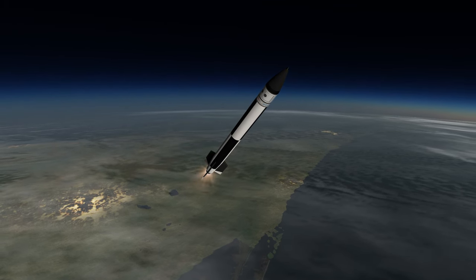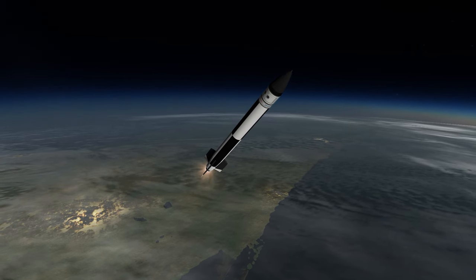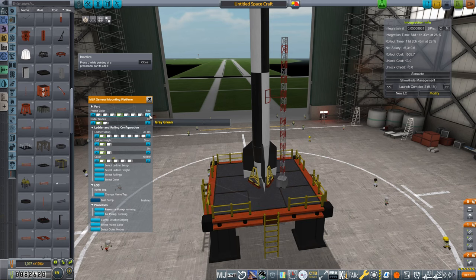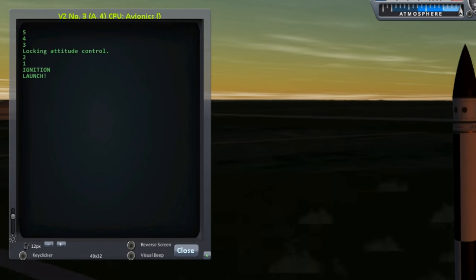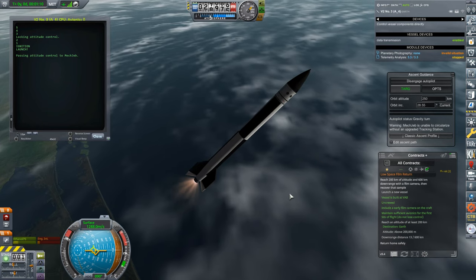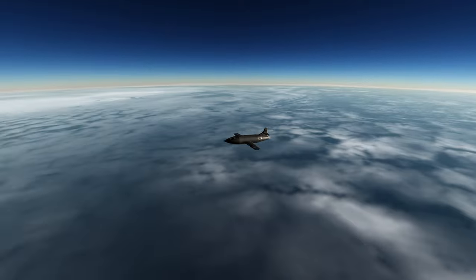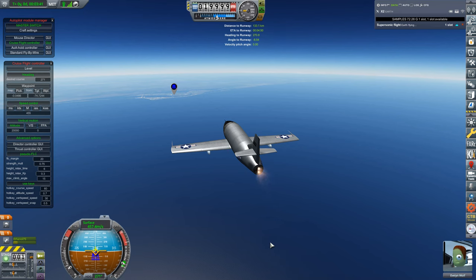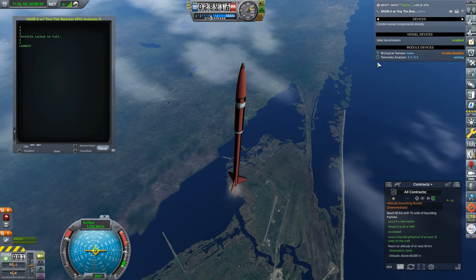This episode of MikePlaysRP1 will see me going higher, further, and faster than ever before in the third iteration of my V2 rocket. During the build, I will be exploring a little deeper into the modular launchpads mod, and I'll finally dive into using McJeb's ascent guidance to control the rocket. KOS isn't going anywhere — I'll be looking at how KOS and McJeb can be used together. Along the way, there will be seven additional missions featuring the X2 rocket plane and various configurations of my Aero-B sounding rockets. Let's get started.